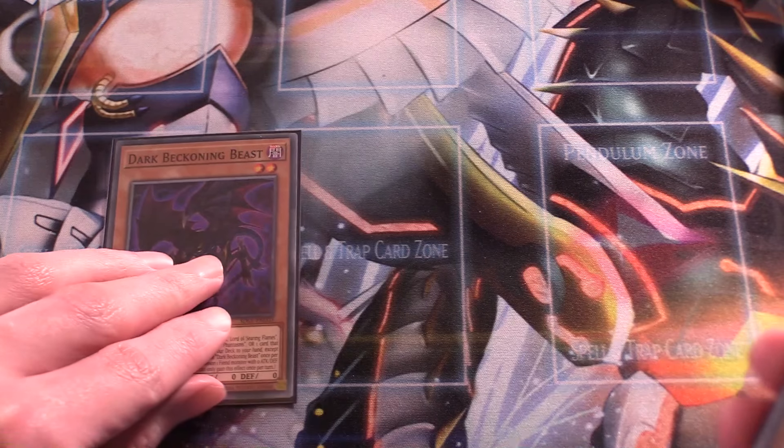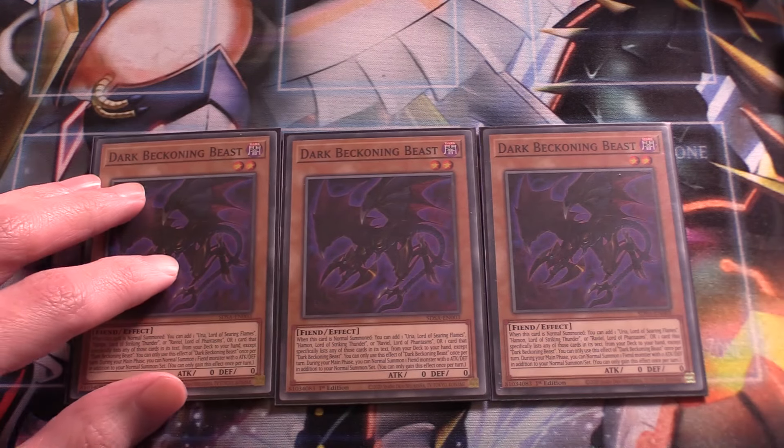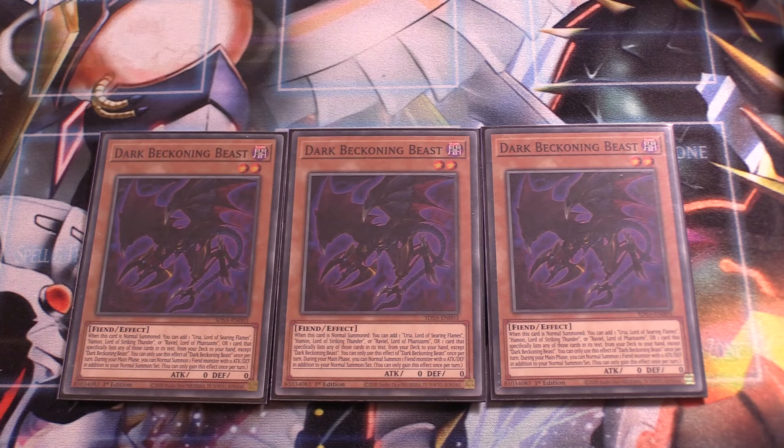Next up, the main starter: triple Dark Beckoning Beast. It searches you any one of your Sacred Beasts or a card that mentions them — any monsters or Spell/Traps that mention the Sacred Beasts. Most of the time you'll use this to search your Opening of the Spirit Gates. It also has the effect where you can do an additional normal summon of a zero attack and defense Fiend monster, which covers all of your small Sacred Beast monsters. So it's good for your combos and extending into Link Monsters. Three copies is a must.